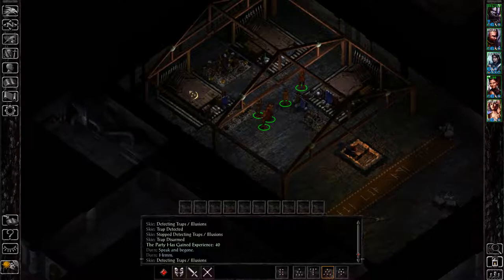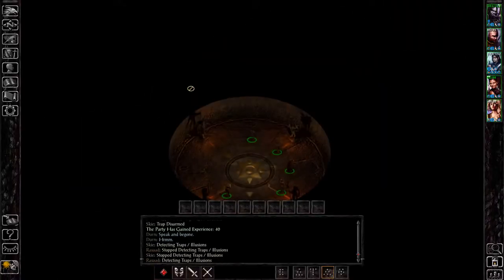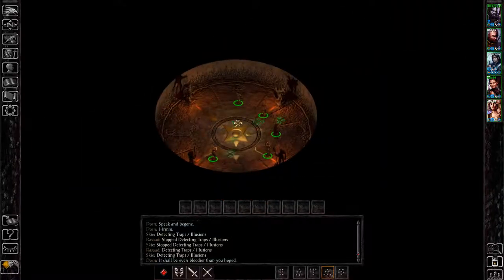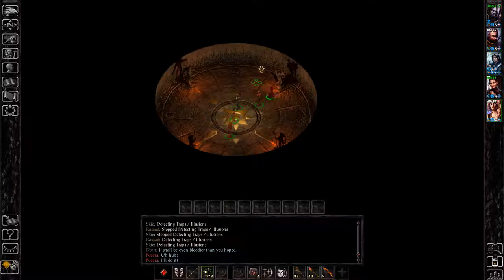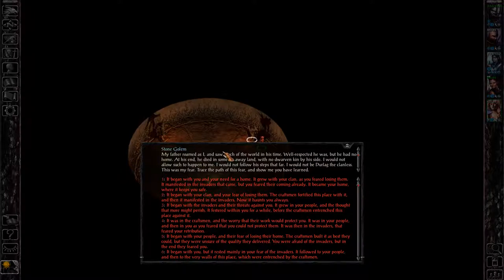You'll notice when you mouse over this tomb, the cursor changes to a crescent moon with three stars. This lets you know you can click on it and go someplace else. These areas are known as the compass rooms. In the compass rooms you'll find four statues: one in the northeast, one in the southeast, one in the southwest, and one in the northwest. Every statue except the one in the northeast will present you with basically riddles. When you're finally ready to answer the riddle, you speak to the statue in the northeast of the room. This is the tomb compass room, and the answer is number one.